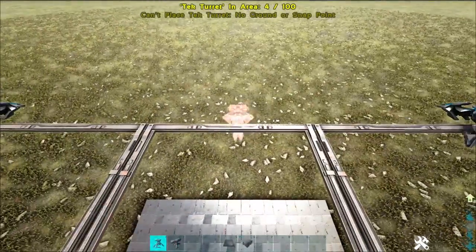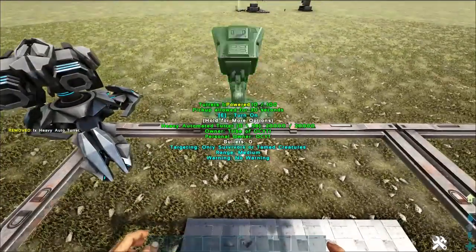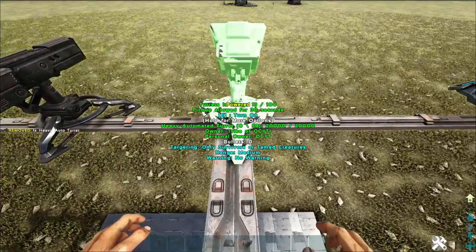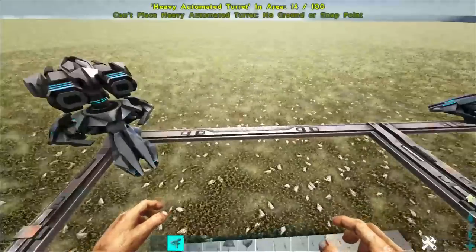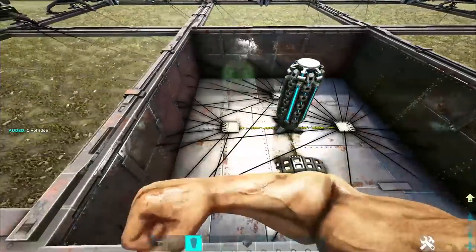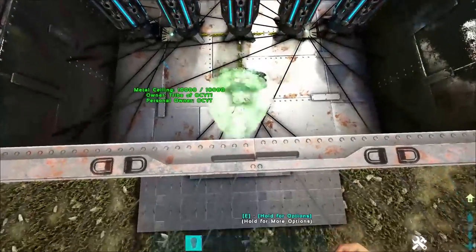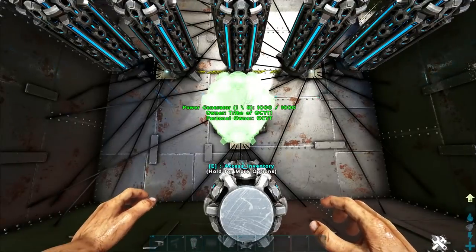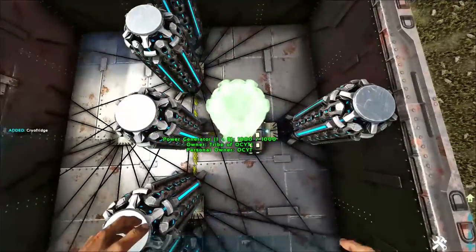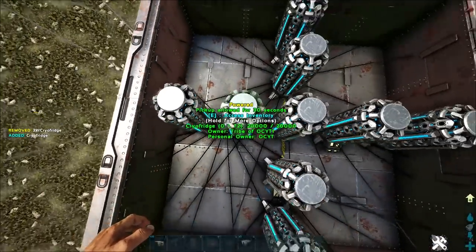Next, go ahead and place your heavies on each one of these corners, just put them next to the tech turrets. Make sure you don't accidentally misplace a tech turret. I went ahead and just put two in between each, because you always need more heavies than tech turrets. Now that this is done, put down your outlets, and now it's time for the cryo fridge part. Each one of these cryo fridges takes 20 C4, meaning if somebody tries to steggle-drop, they have to blow up these just to get through the turret tower, not to mention all the vault layers, basically forcing them to go through the bottom instead of the top.